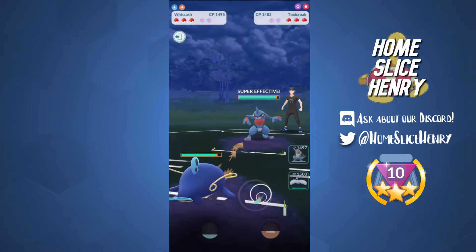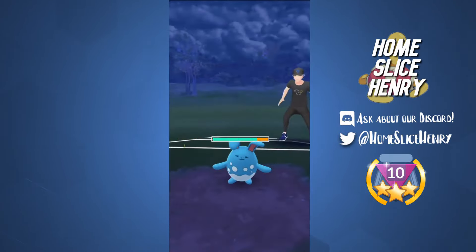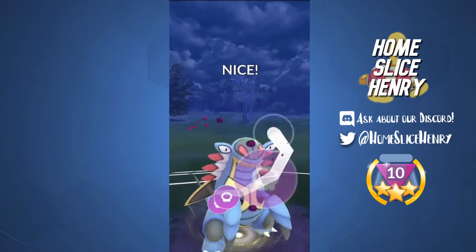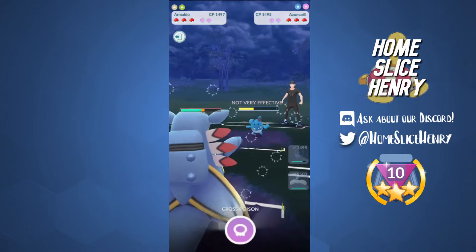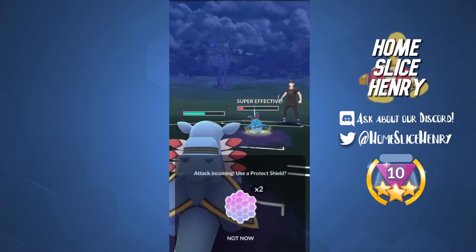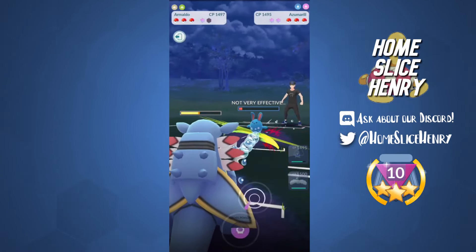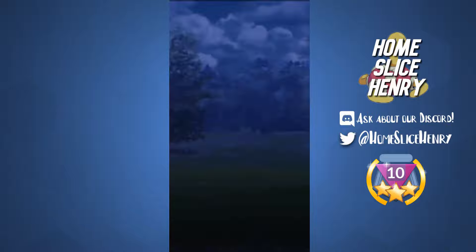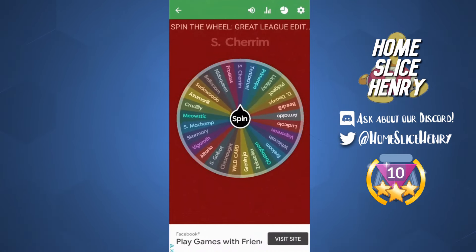We have a Toxicroak lead — pretty good for us as we deal super effective damage. My opponent makes a nice catch onto the Azumarill. We swap in Armaldo running Fury Cutter Cross Poison, able to get these Cross Poisons off pretty quickly. Unfortunately they don't do a lot to Azumarill. We go for a second Cross Poison that lands, shield up, and Fury Cutter them down. They quit. We somehow get the Armaldo win — Armaldo made someone rage quit!